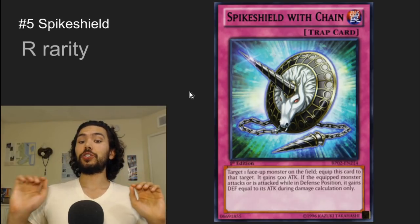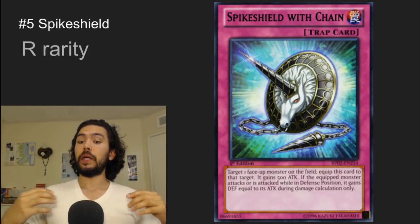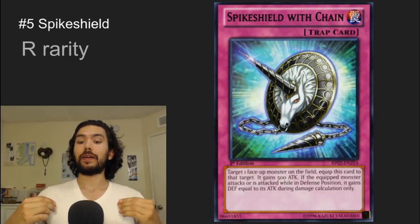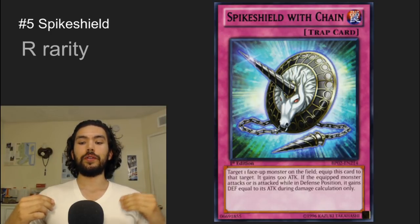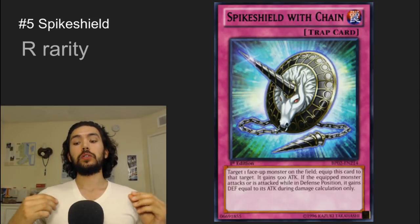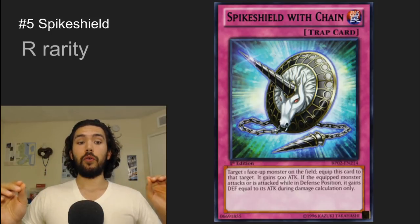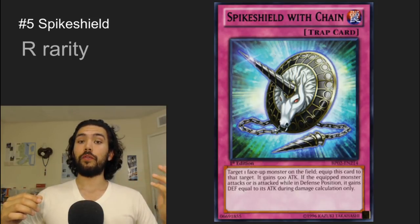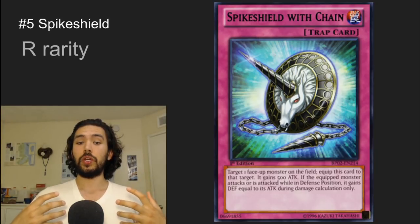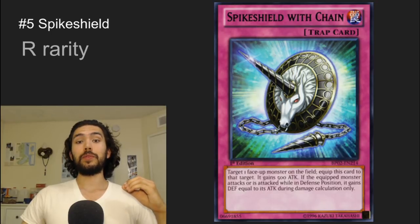Number 5 is Spike Shield with Chain. Target one face-up monster on the field, equip this card to that target — it gains 500 attack. If the equipped monster attacks or is attacked while in defense position, it gains defense equal to its attack during damage calculation only. This is a bit of a reverse Metal Morph — it will deal surprise defense damage to your opponent, and it combos with number 4.